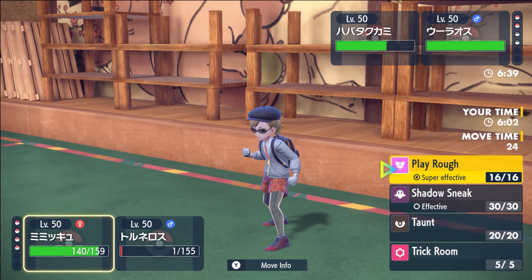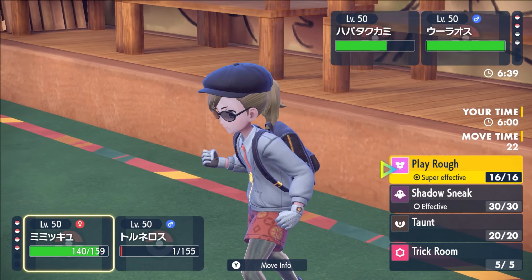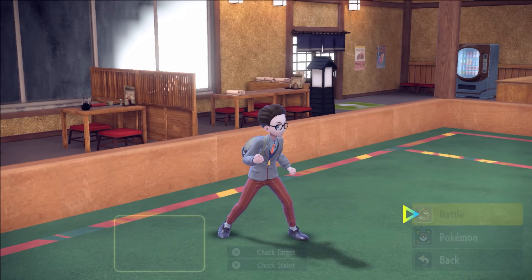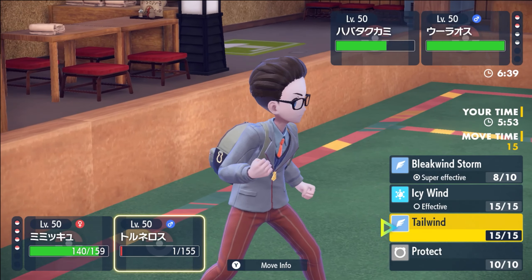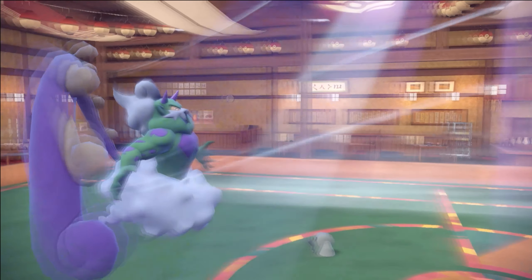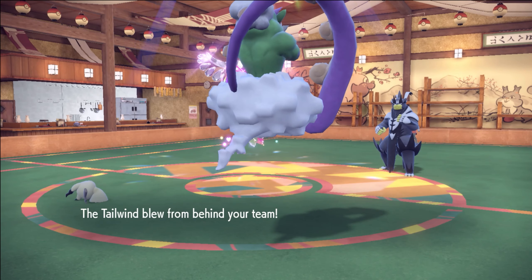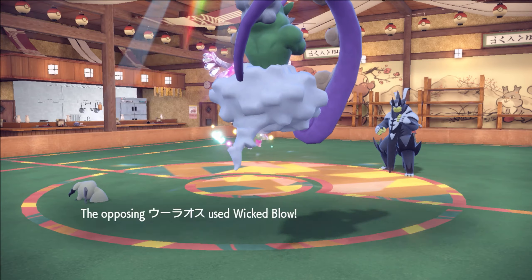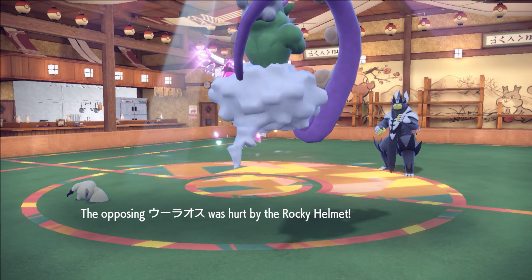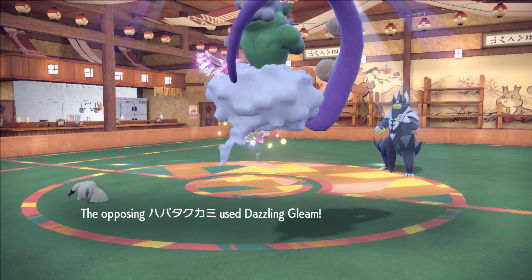Mimikyu gets an attack off here. The question is which slot — probably just here, because with that speed drop, we already know his special attack was boosted. He's just going to... he might give us the Sash on it. Oh my god, it's Scarf — but we lived! Mimikyu's a freaking beast, boys.